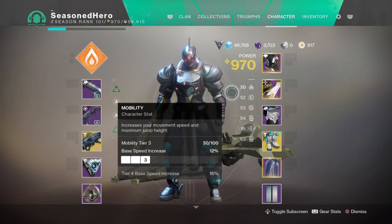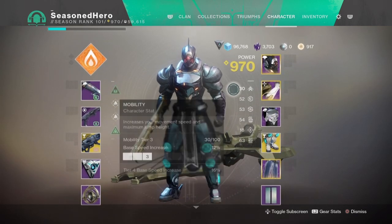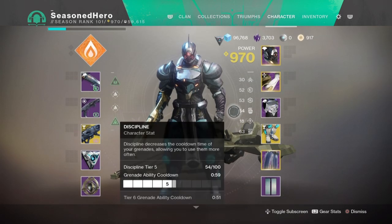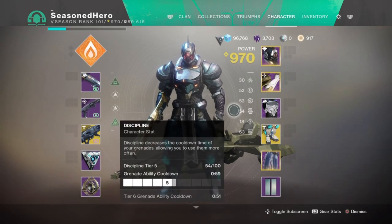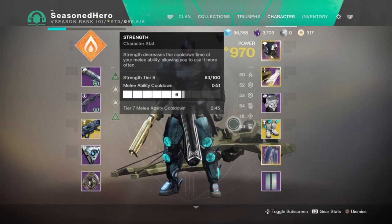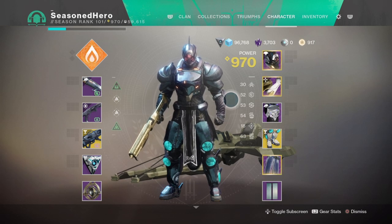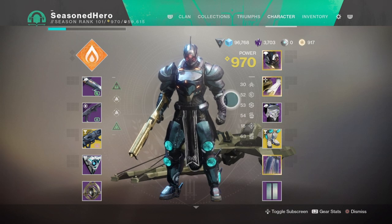For stats, we've got nearly everything leveled across the board, which is surprisingly well-balanced. Our resilience and recovery are in the 50 range — perfect, not too much and not too little. Discipline is also in the 50s for nice grenade regeneration, although grenades aren't going to be heavily used in this build. Our melee stat is around 63, and this is truly the only stat required to be as high as possible, as the higher the strength stat, the higher the regen speed — which is always needed if you want to use Hammer Strike as much as possible.